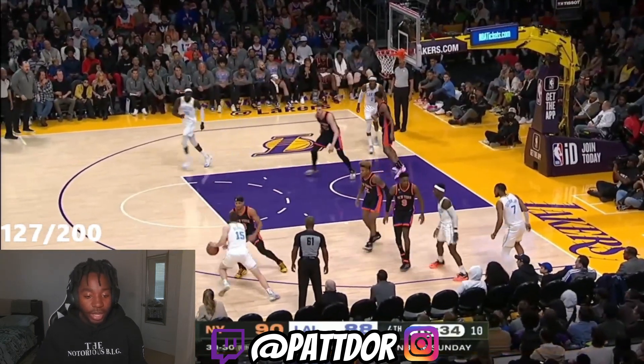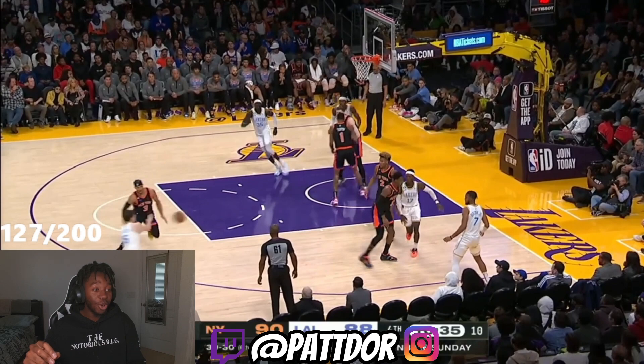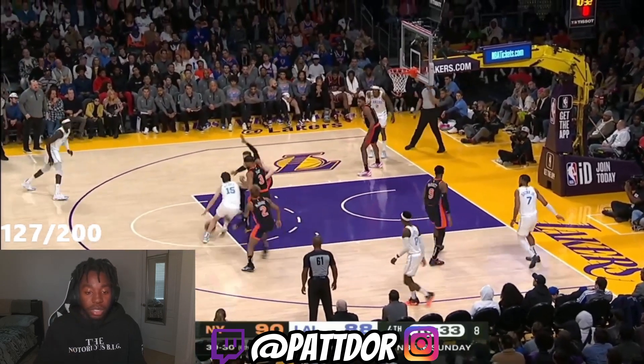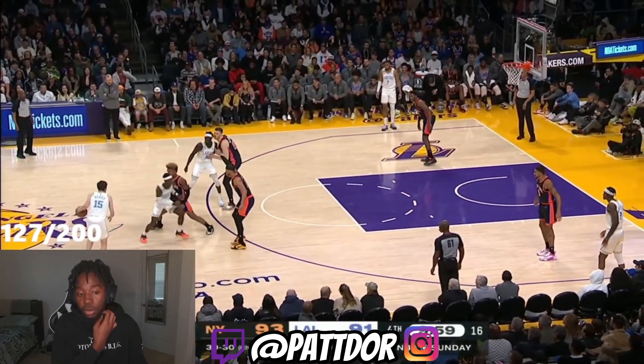Austin Reeves. Remember when the Lakers let go of Caruso or couldn't pay him? Austin Reeves for Caruso — he doesn't do the same things defensively that Caruso does, but on offense, his output, his handle, his playmaking, his shot — all that is way better than Caruso. In a sense, his offense is the same type of value that Caruso's defense brings. It's not like Reeves can't guard at all — he can still guard a little bit. But that tradeoff and saving that money, it's a great tradeoff.